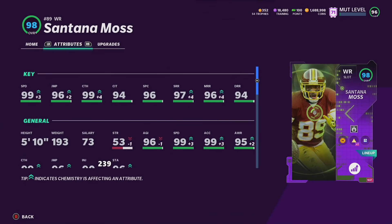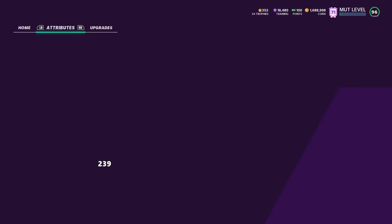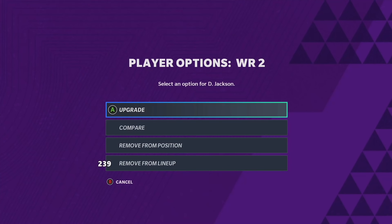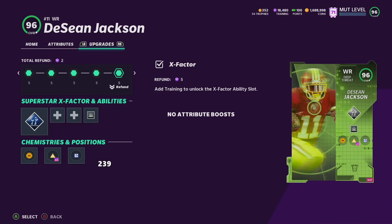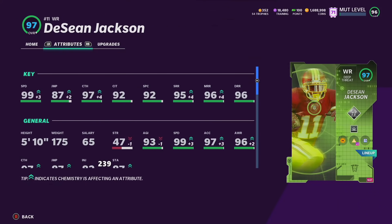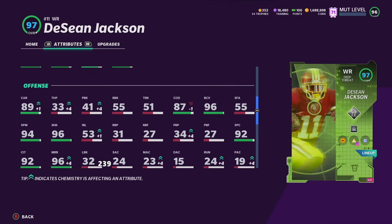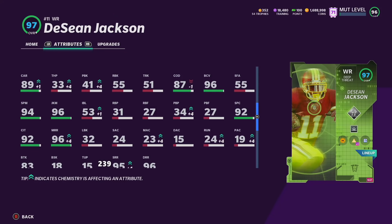Santana Moss is crazy — the separation he gets is insane. Definitely one of the best wide receivers I've used so far this year. His card is basically end game. Over here we have DeSean Jackson — limited time, one of the most expensive cards in the game but definitely worth it. We have Route Tech on him, 99 speed, 97 acceleration. The separation he gets is absolutely insane, and he's pretty solid after the catch too.